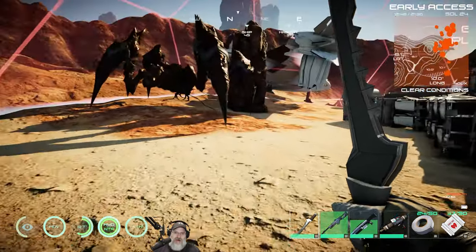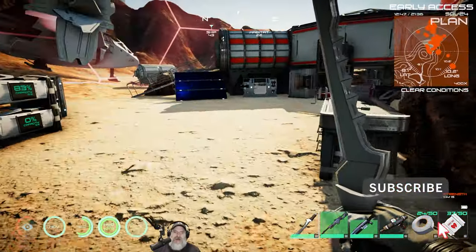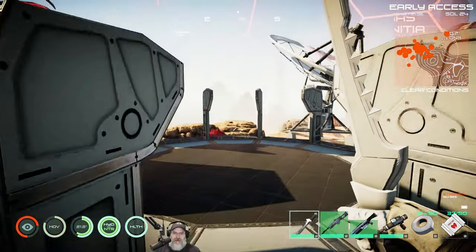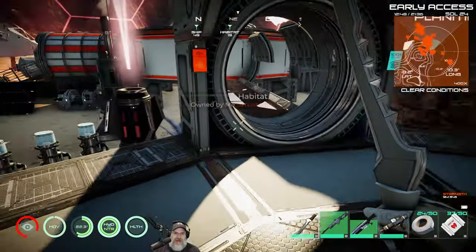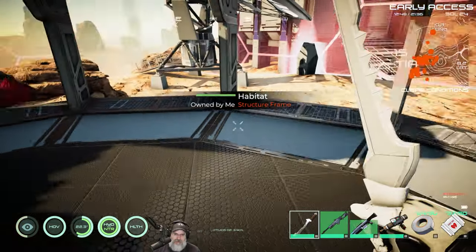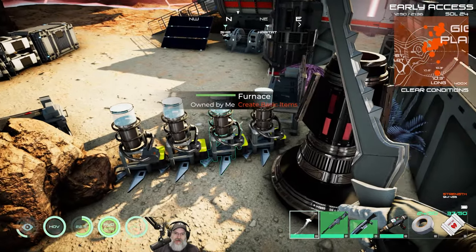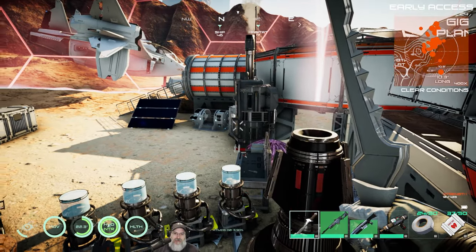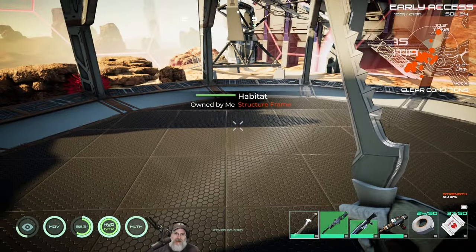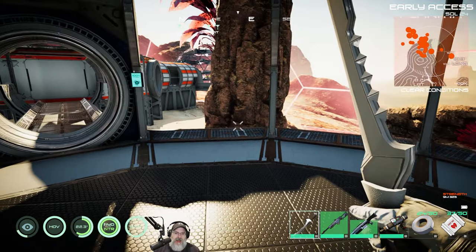Plus it gives us all this area out here that we can park our vehicles later on. One of you guys told me in comments that you can build most of the crafting stations — in fact everything except the forge — on top of these platforms before you close them in. That would allow us to take all of our furnaces, chem bench, printer, and workbenches and put them up here in a nice neat circle as a crafting area.